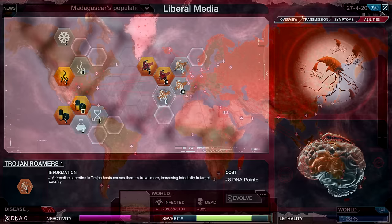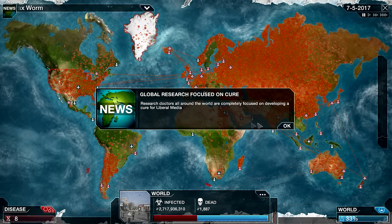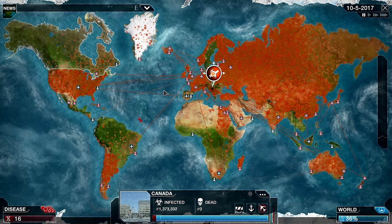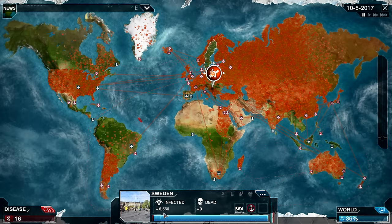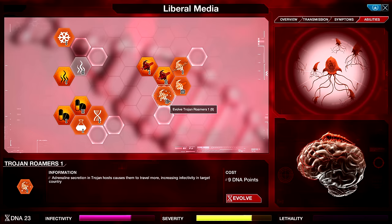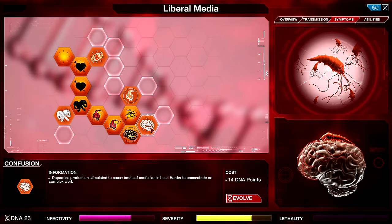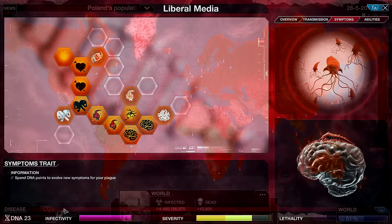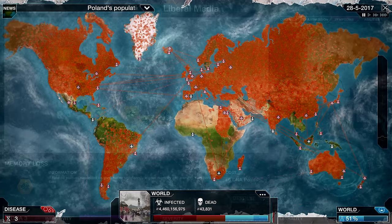You can also send a Trojan plane to a country that is already infected but being really stubborn and resisting your efforts. We're going to go ahead and grab Confusion, because that will reduce cure progress at least a little bit. We actually don't know how many more symptoms we're going to be able to grab at this point, because they are working on that cure pretty aggressively. Let's pick up Memory Loss — and that's probably the last symptom we can afford before the genetic drift becomes ridiculously expensive.